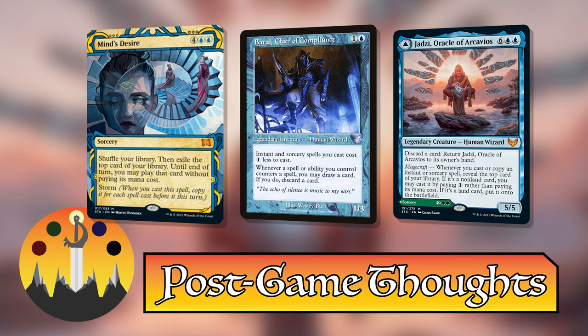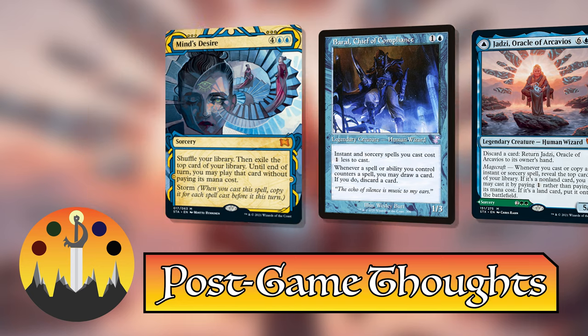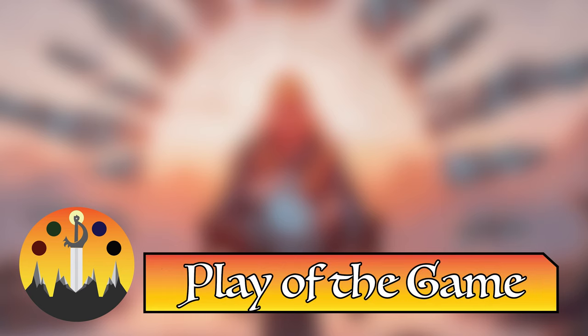Griffin's post-game thoughts: this was a very intense game, and the meta has upgraded significantly with three sets now included. The speed of the format has increased — with Demonic Tutors fetching Approach and Peter popping off with Jadzi, which honestly no one saw coming. It shows the power of Commander even with just three sets — for Peter to combo out with 70 or 80 cards still in his library was absolutely insane. Griffin looks forward to the next episode where he'll still be playing Cody and hopes to fight Jadzi again.